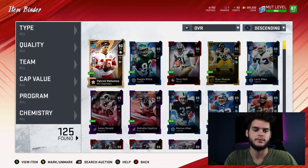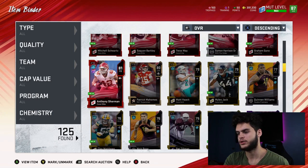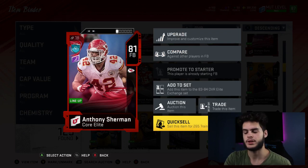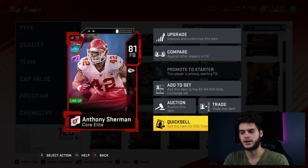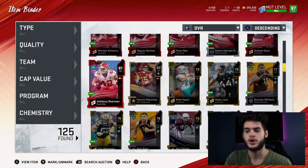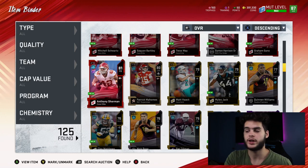The way you get training right now is by buying cards off the auction block and quick selling them, or pulling them from packs and quick selling them. Every card has a training value - for example, Anthony Sherman's training value is 265. Every card has a training value, and if they're not the right overall, it's typically cut in half. Sometimes you also get training quick sells for free based on level-up packs, or if you pre-ordered the game. The superstar edition gave you 1,050 training quick sell, and if you bought the standard edition you got around 560.